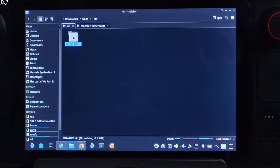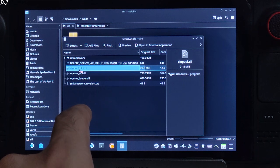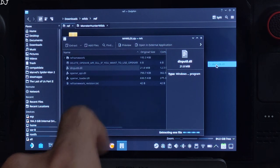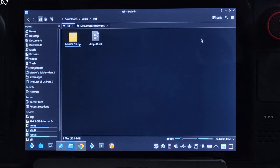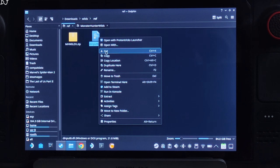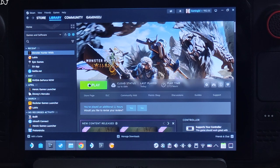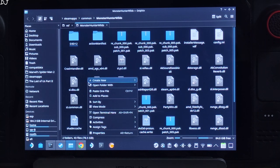Open the zip file. We need to extract the DLL file. Drag and drop it outside of the archive window. Select the extracted file, right-click, Cut. We need to paste it in the game's install directory. Select the game in your Steam library, right-click, Manage, click on Browse Local Files, and paste the DLL file there.